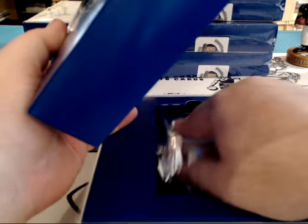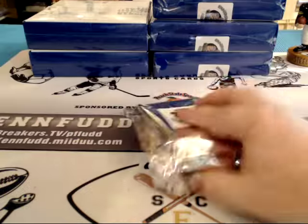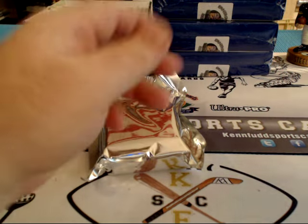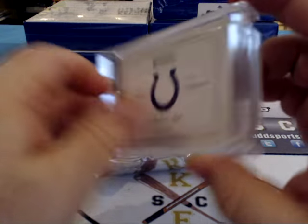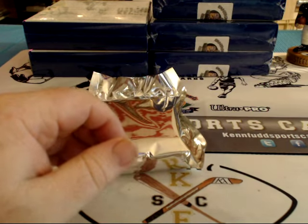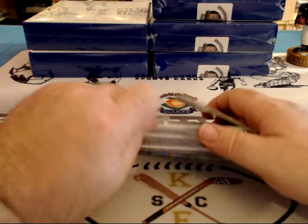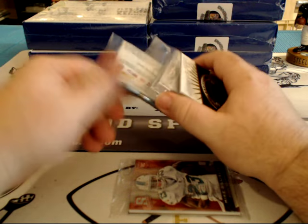Box number two — it's 2012 Playbook, rookie autographed book from 12. Rookie Playbook, pretty nice. This stuff is pretty nasty. I mean, there's going to be breaks where you don't hit, but the guys that do hit all get some nice cards.